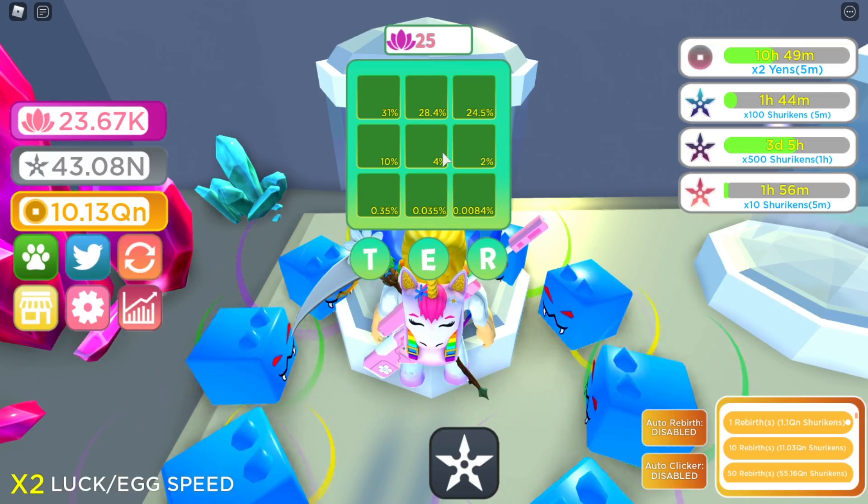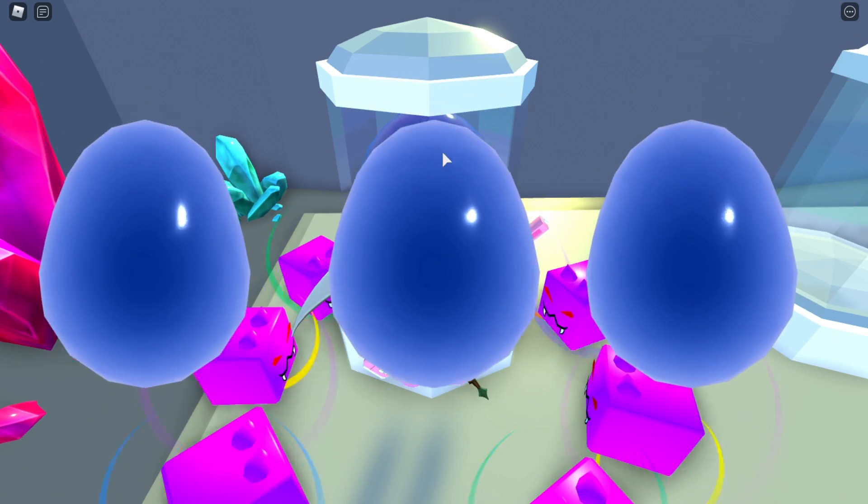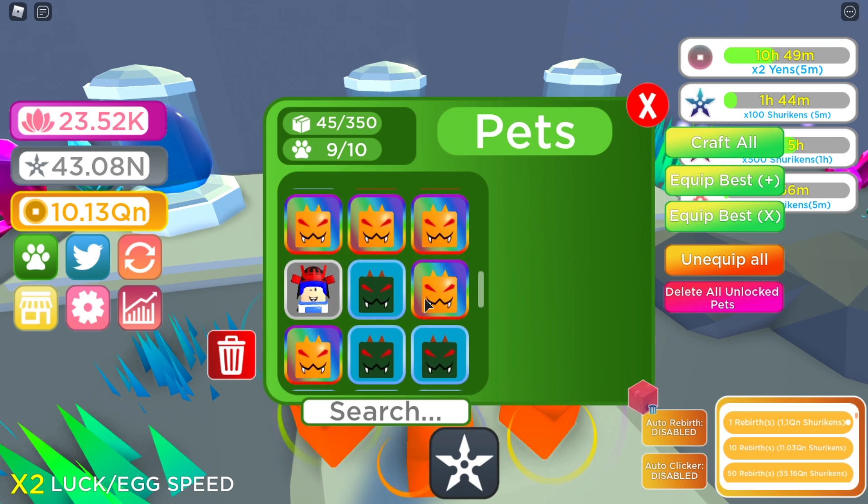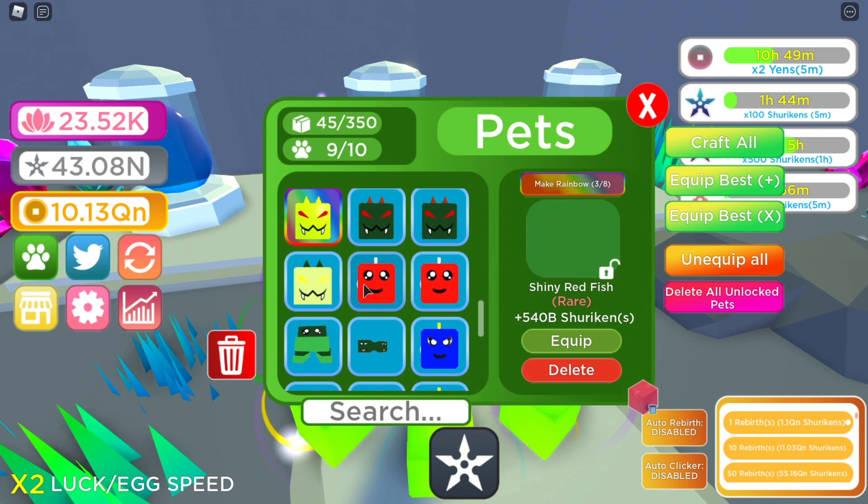We got a bat with four percent, which looks pretty cool, and another swamp golem which is two percent — that looks pretty cool actually. Let's go ahead and look at our inventory, craft all, and then check out these pets.